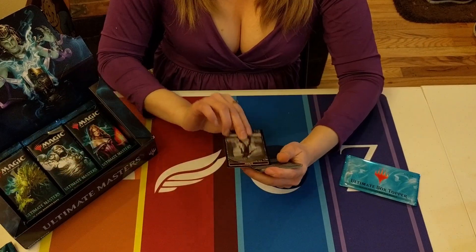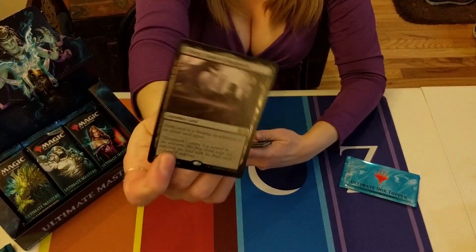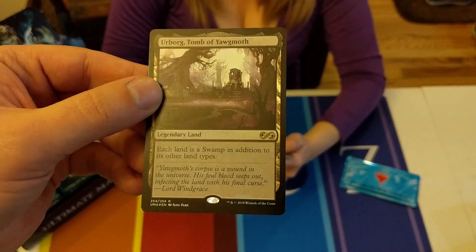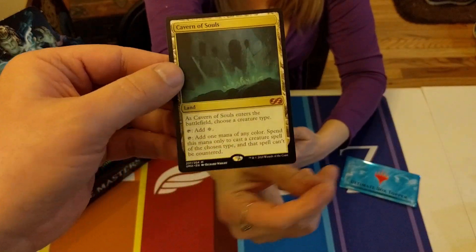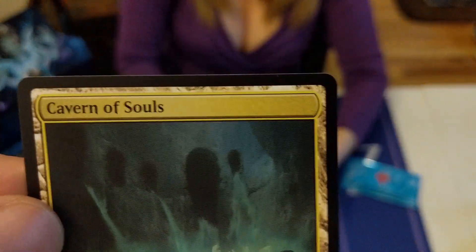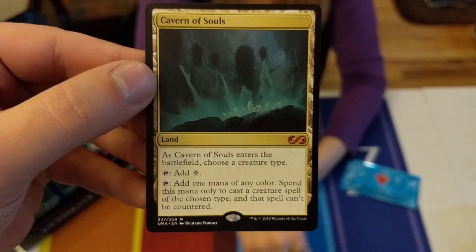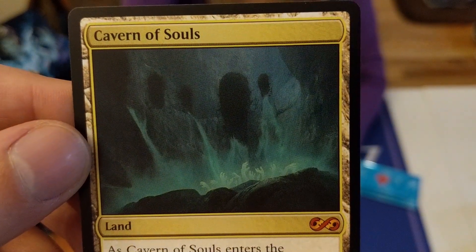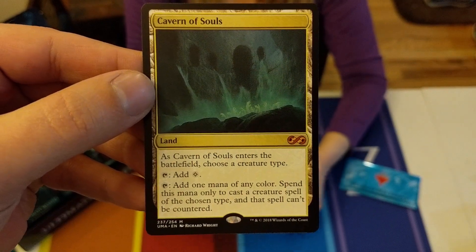We got a zombie token, foil Urborg - hey, that's pretty sweet! There we go, another mythic. Oh yes! You guys, look at that - look at the art, it's so cool! It's like ghosts reaching up out of the ground. That is an amazing card.